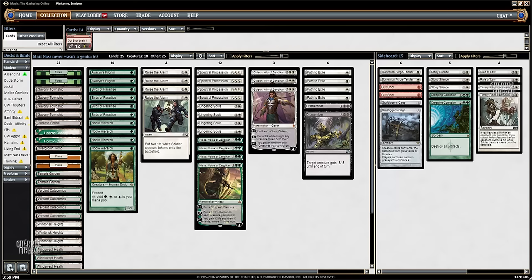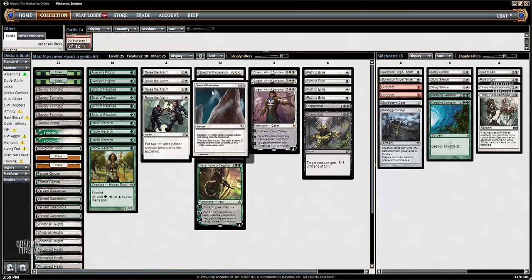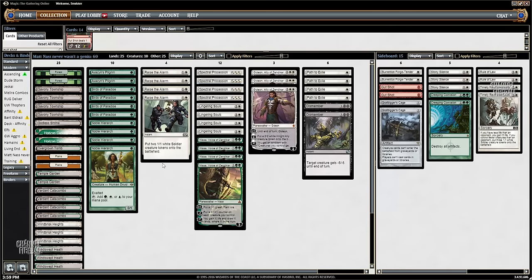The mana base is pretty strict because obviously you want to be able to cast turn 1 Noble and turn 2 or 3 Spectral. So you don't actually want a lot of lands that don't tap for white mana. You only have 2 Forests and 4 Gavony Townships, and I guess 1 Overgrown Tomb that don't tap for white. One of the original drafts had the green-white filter land in there, so that's a card you could consider adding also.